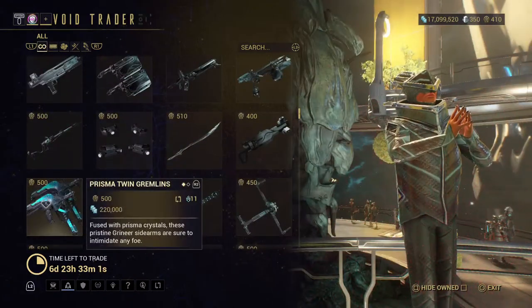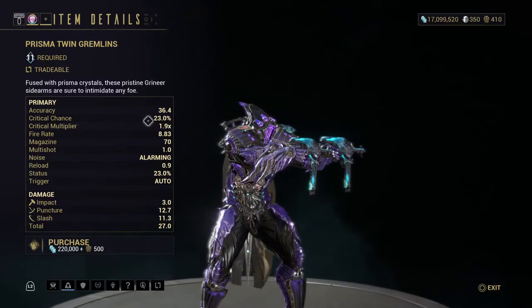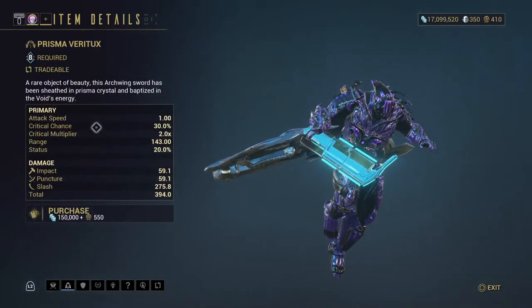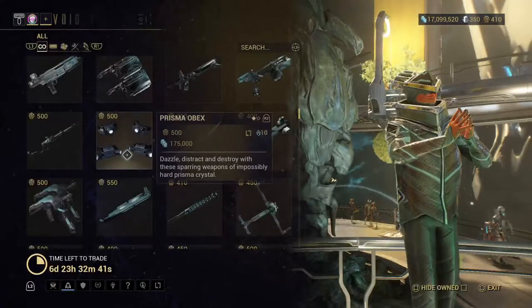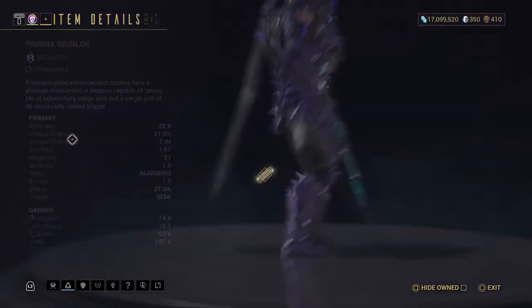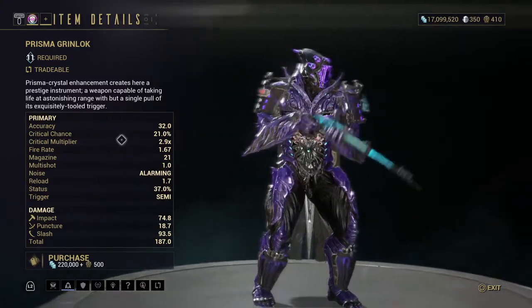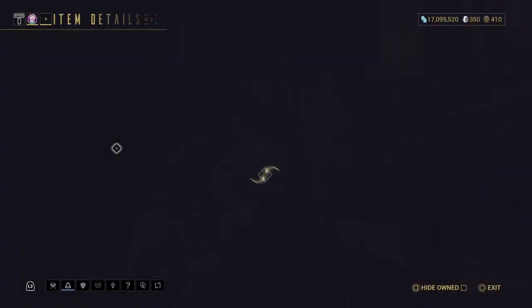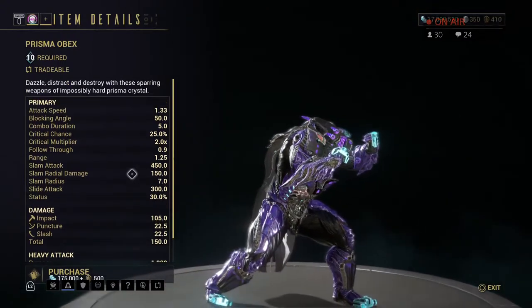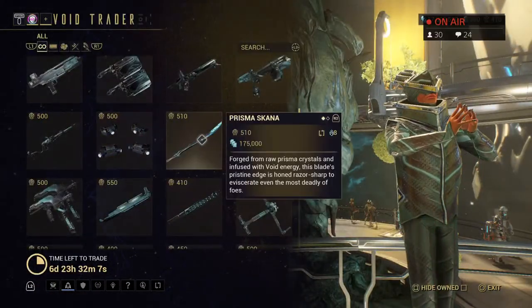Here's the Twin Gremlins — I've never had the Prisma Gremlins, only the regular. Then this archwing weapon — I don't have it but I'm going to be using archwings more. The Grinlock — didn't show that yet — awesome sniper. The Obex — I don't use these, so leave a comment below and someone else might be able to tell you what they think.